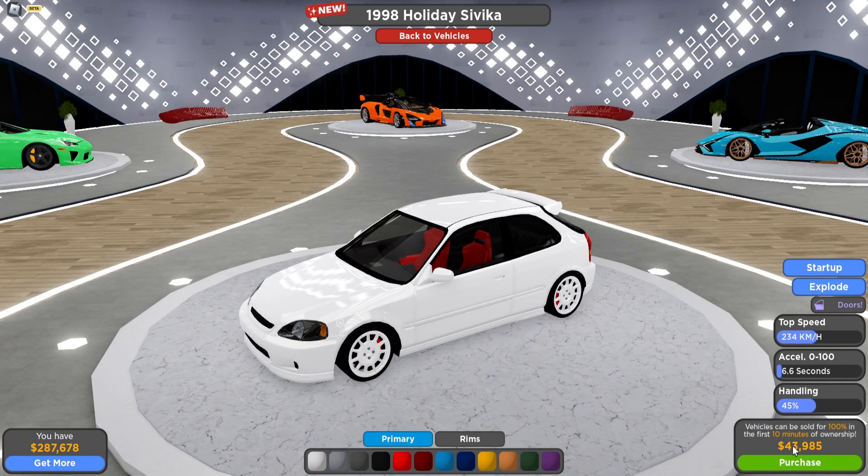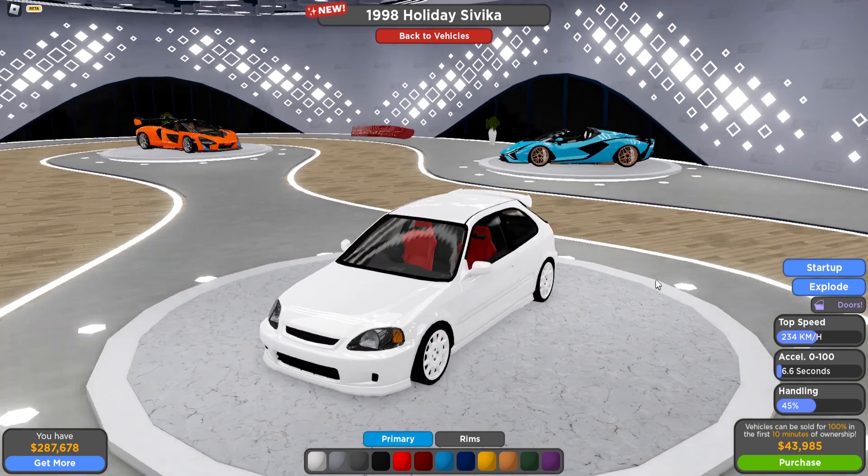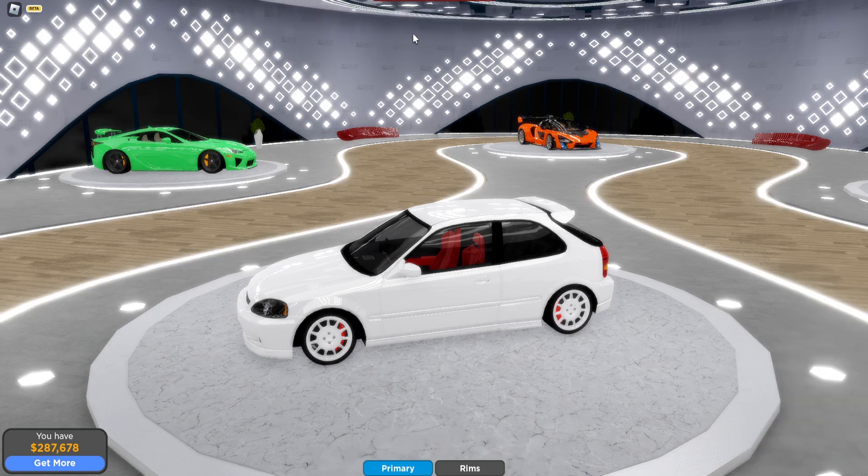The Honda Civic has a top speed of 234 kilometers per hour and handling of 45. It's almost 44k, and honestly I don't think it's worth it unless you want to do some drift montage — then this is the perfect car for drifting. Other than that, I don't see a point in having that car.